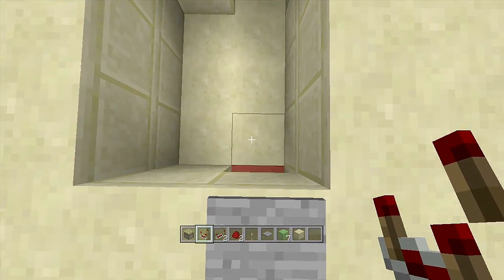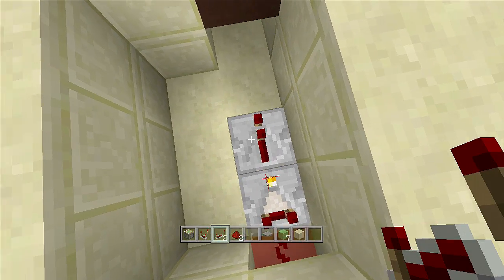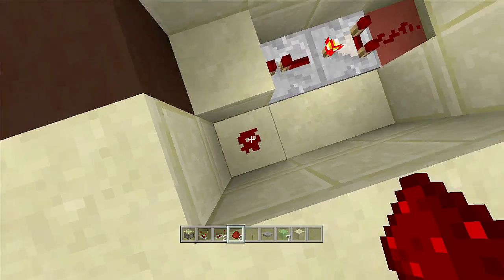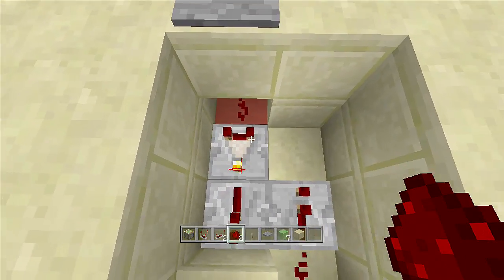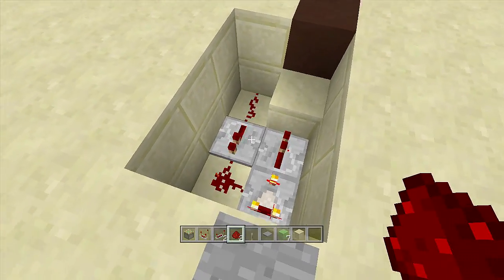Coming out of the redstone, place your comparator going this way and set it to subtraction mode. Place a repeater in front of it, then a block in front of the repeater, a piece of redstone, another repeater on one tick delay, and another piece of redstone going into the comparator. Now when you hit it, it will infinitely loop forever.